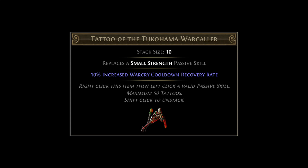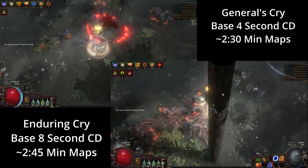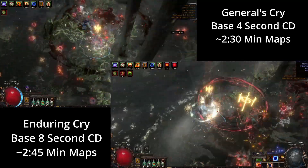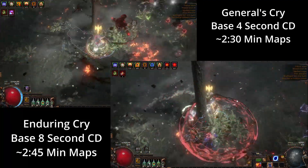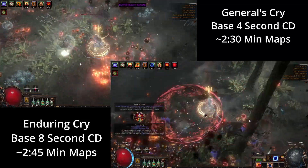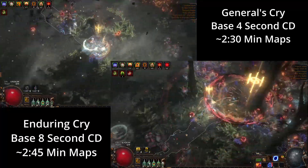Some people may be thinking that Corrupting Cry will be going away if War Cry tattoos go away after Ancestor League. I'm here to say the skill will be a bit more clunky, but everything should be fine. To prove this, I ran several maps using General's Cry, which had a 0.7 second cooldown after my investment, and also tested Enduring Cry, which is double the cooldown at 1.4 seconds. 1.4 seconds can be achieved without tattoos with a cooldown Helm Enchant and Eldritch Brute Implicit after Ancestor League for General's Cry. In my video comparison, you can see that even though my War Cry cooldown is doubled, my clear speed is only marginally worse.